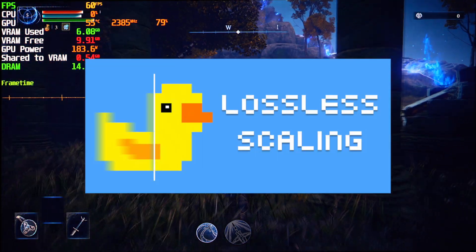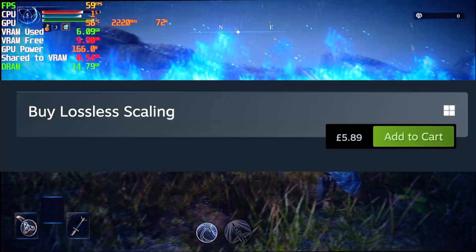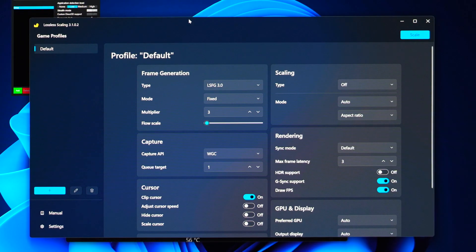We are going to use Lossless Scaling, and in the UK it costs only £5.89, which is very cheap for what it can do. For the best results, make sure you set flow scale to 50, multiply to 2, and also make sure your capture API is WGC. Then you are ready to go.